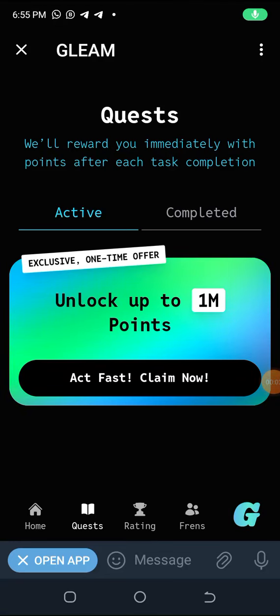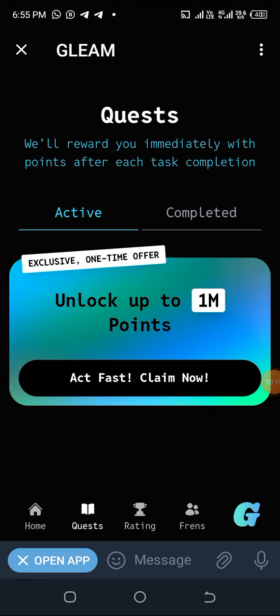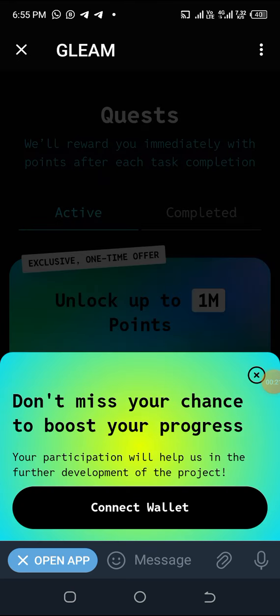Our project is ready — it is time for you to connect your wallet. Do it as fast as you can. Come to Quest, and when you get there, act fast: click 'Claim Now,' then click on 'Connect Wallet.'